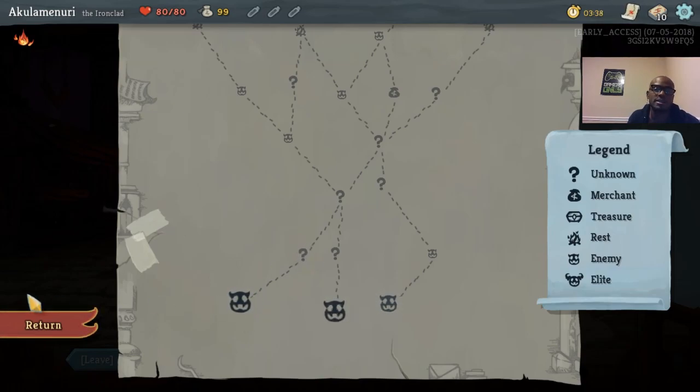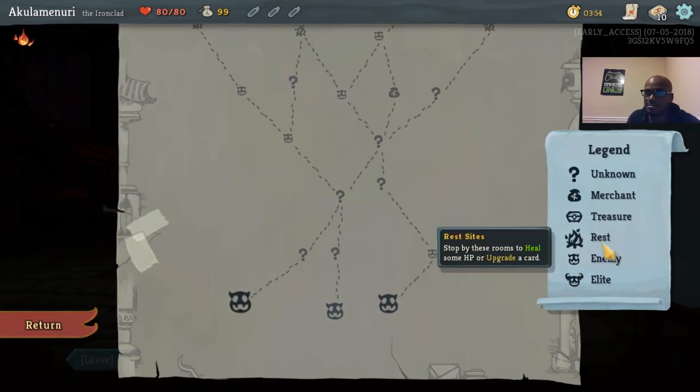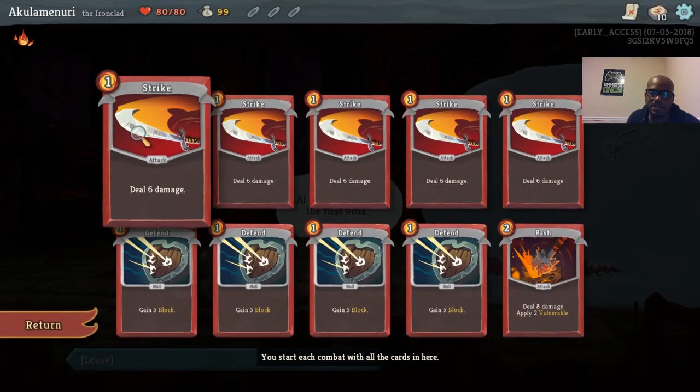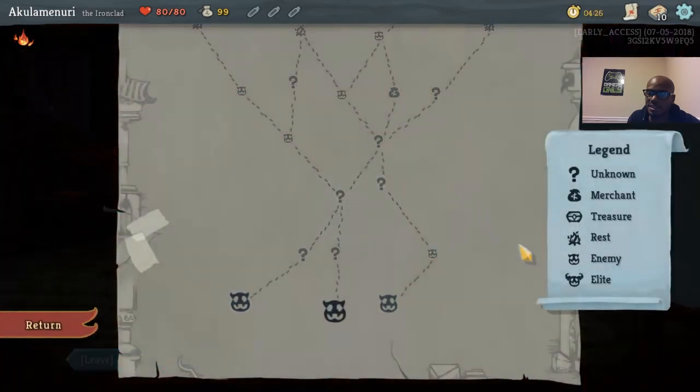Treasure gives us a relic. A relic is an effect that is basically always active — there are at least three different characters and each starts off with one. This character's relic is: at the end of each combat, recover six health. The other two characters don't recover anything at the end. At a rest stop you can either heal or upgrade a card. Upgrading a card — for example, Strike becomes Strike+ and in green it shows the increased damage, from six to nine. Elites are tougher to kill but you get another relic when you beat them.